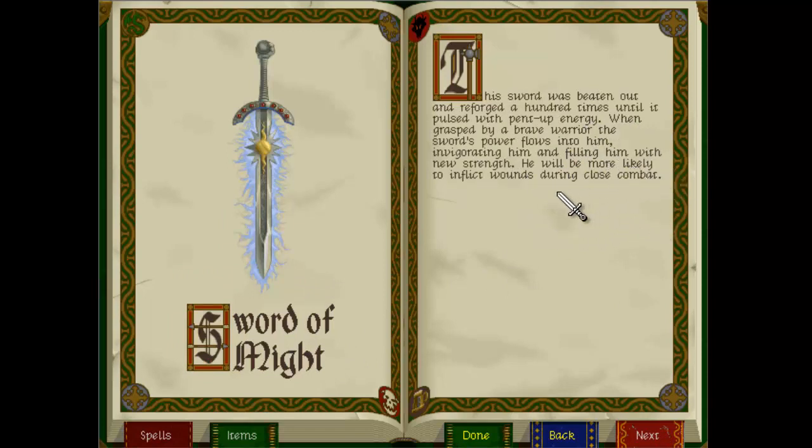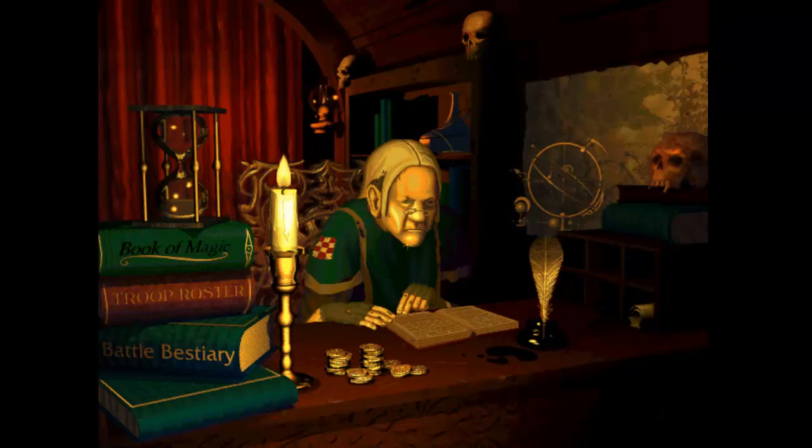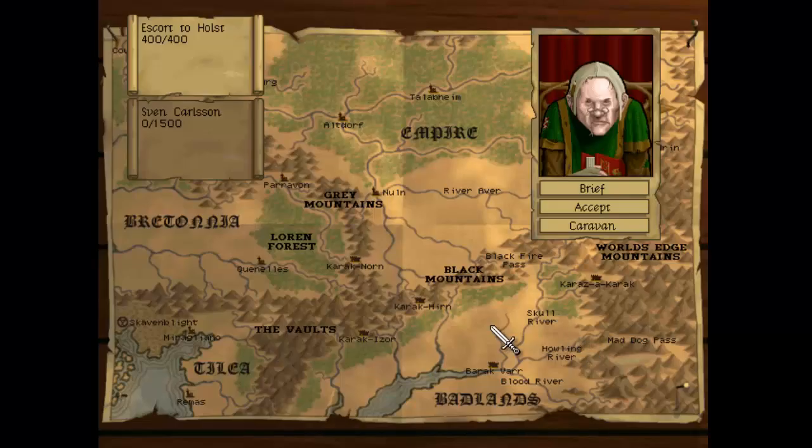The sword of might means the unit will be more likely to inflict wounds during close combat. That's going to be handy for the infantry unit. Now let's check out the mission screen. There are two options here: Sven Karlsson or Escort to Holst. We're going to run the Escort mission first - I think this is the main storyline, so let's do this side mission, Escort to Holst.